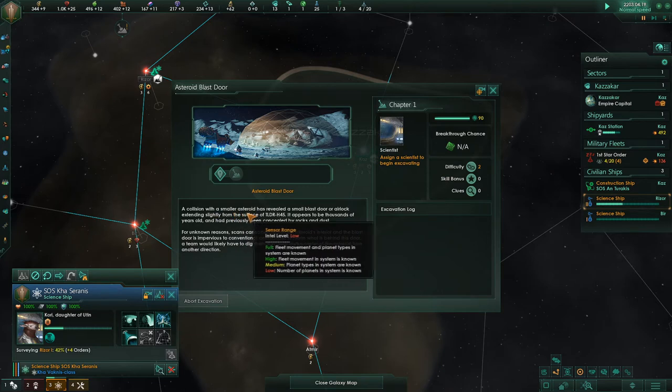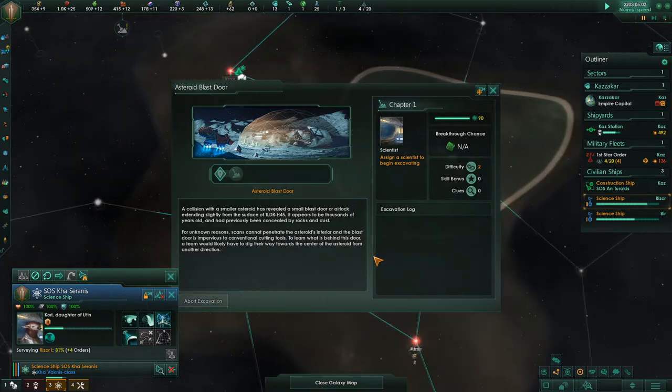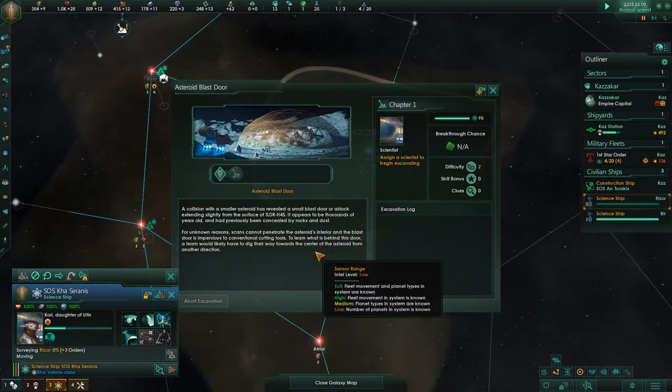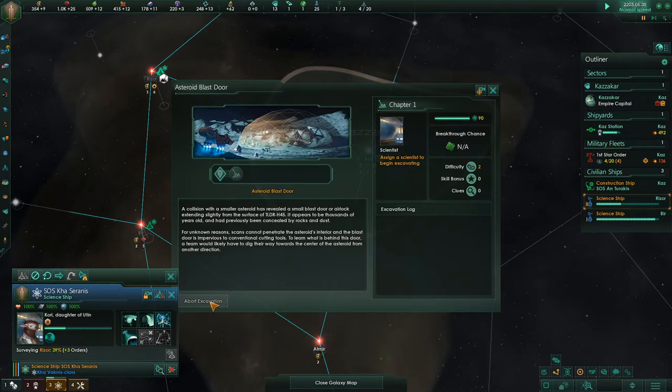A collision with a smaller asteroid has revealed a small blast door or airlock extending slightly from the surface of — too long didn't read — HR-45. It appears to be thousands of years old and had previously been concealed by rocks and dust. For unknown reasons, scans cannot penetrate the asteroid's interior and the blast door is impervious to conventional cutting tools.